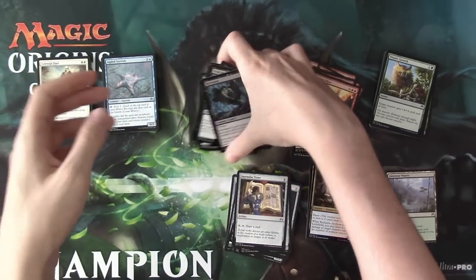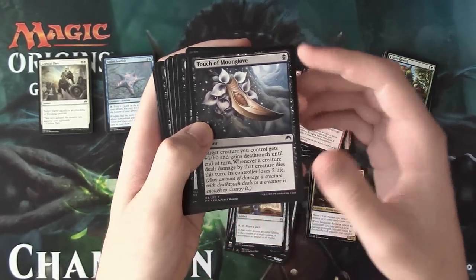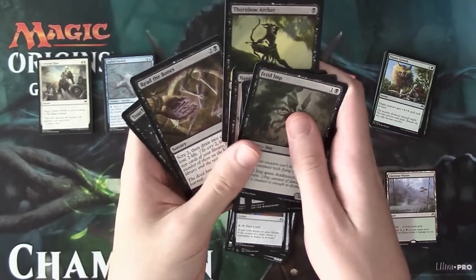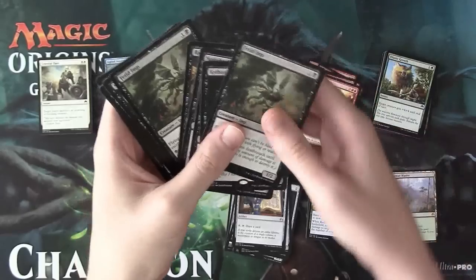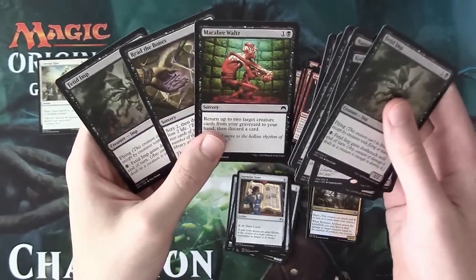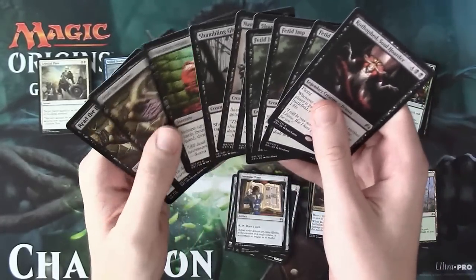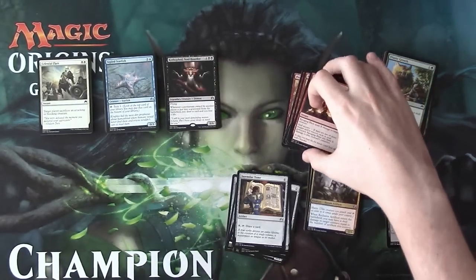Moving to black: Revenant is not recommended, Touch of Moonglove is quite bad. Fetid Imp is great, Cothophed is great, Shambling Ghoul is good, Nantuko Husk is fine. Thornbow Archer is only playable in a dedicated green-black elf deck, which is unlikely in Sealed. Read the Bones is a good card. Macabre Waltz is fine in a grindy matchup — could be a sideboard card. With double Read the Bones and triple Fetid Imp, black looks like a very controlling color and has a nice finisher. Black is a fine support color, a little deeper than white.